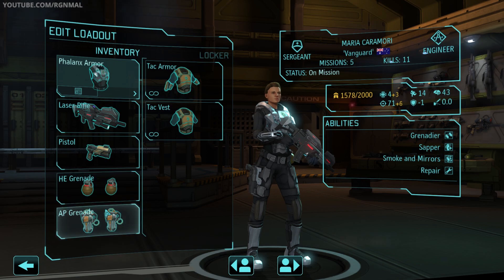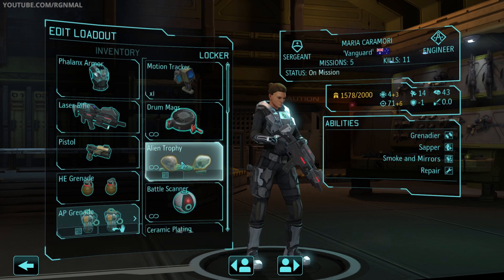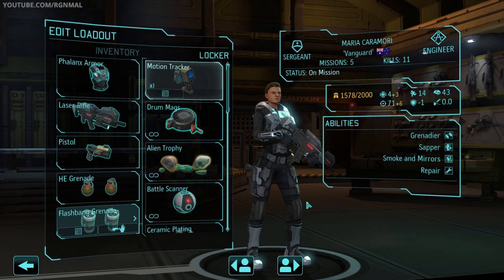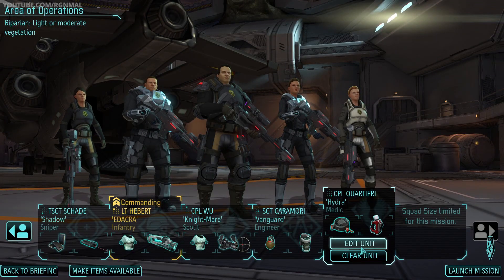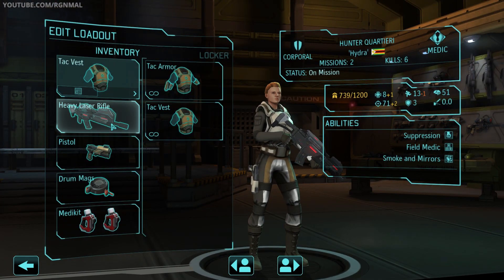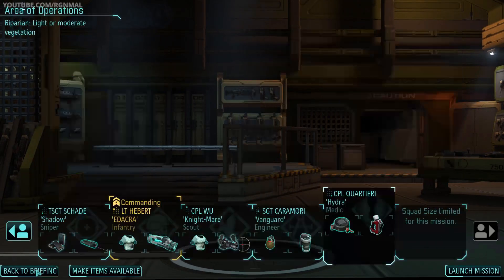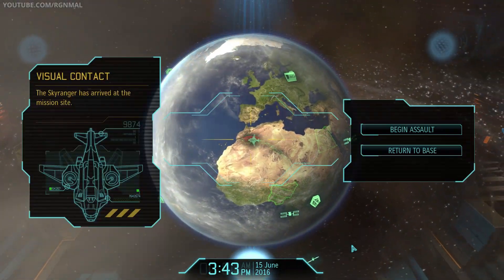Hmm. Maybe I should actually carry Flash Bangs instead. I think I will, just in case we need to get some things locked down for a little bit. And then Hunter, our Medic — Tack Vest, Heavy Laser Rifle, a Drum Mag, and Med Kit. Why the Drum Mag? Because Hunter has suppression and I want the plus two ammo. I've got two different soldiers I can suppress with. I think that'll come in handy.